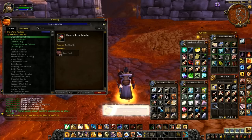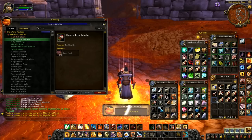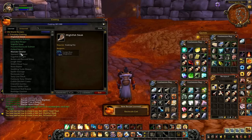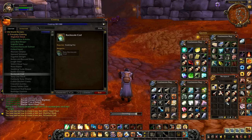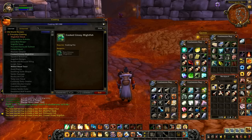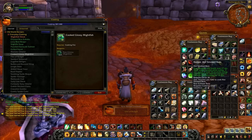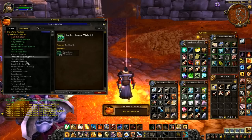So we've got mithril-headed trout — that's a 175, that's a grey level down there. And then we get some mightfish steak — that one's good, so we want some large raw mightfish for that. Again, we're going to need our cooking to go up quite a bit. Rock scale cod — that's further down. Cooked glossy mightfish, requires level 35. Fillet of redgill, requires level 35. Hot smoked bass — that's cooking 2-4, it's the cooking level that we want to be looking at.